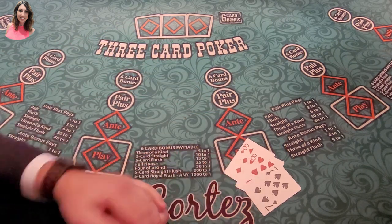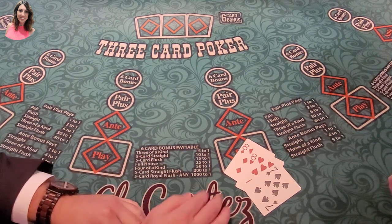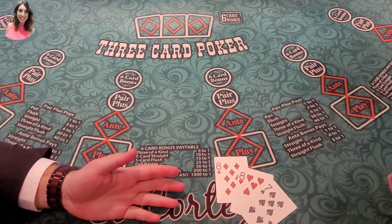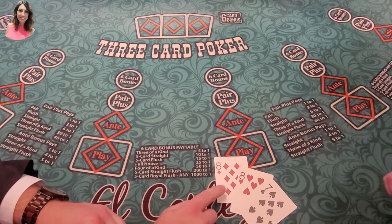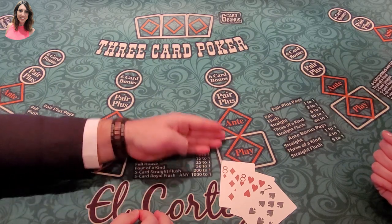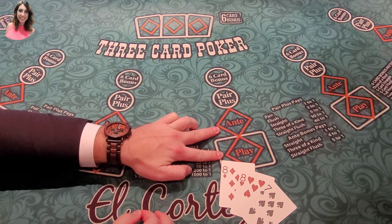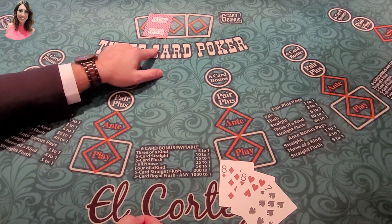The six-card bonus is your three cards plus the dealer's cards. You get three cards total. Optimal strategy on three-card poker is you play queen-six-four or higher as the strategy baseline. If you had a queen or higher, or obviously a pair, that's way better — you would definitely play. Your play bet is equal to your ante bet, and then these are just bonuses.